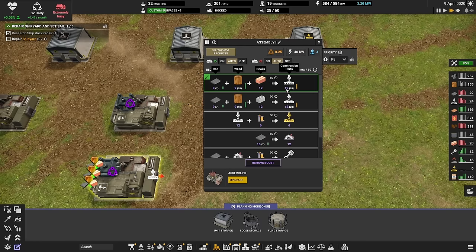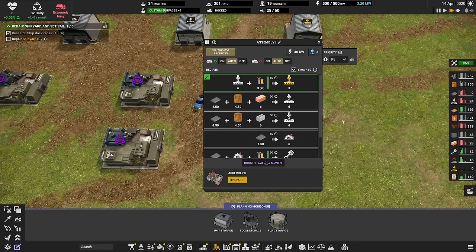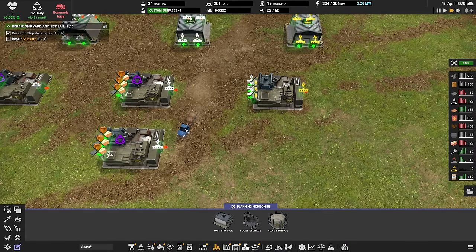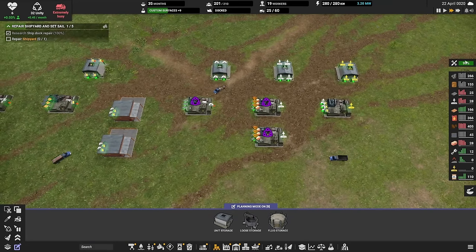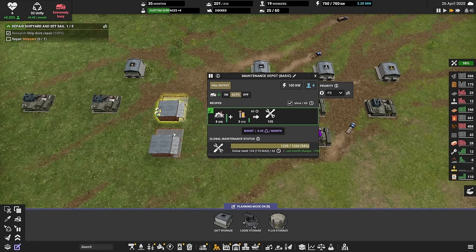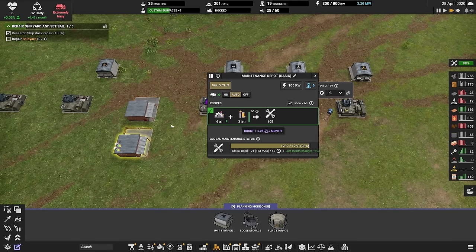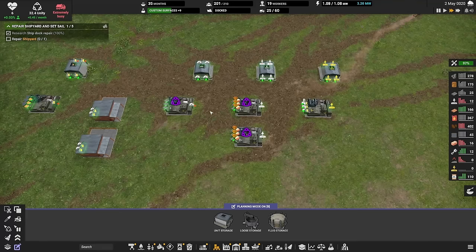As soon as we get to 20, we don't have anywhere else to bring it and it goes into this one. Let's see if that works — there was an unload but it didn't unload. Yay, we have 100% on our maintenance! It took a while, and it took a lot of iron to get there, but we'll get it. We really want — oh, yay, it's working! Let's upgrade this one or at least speed it up.